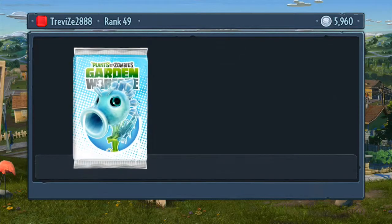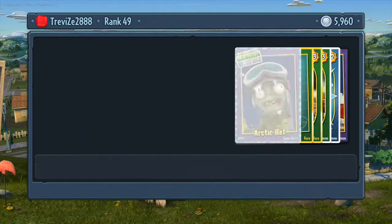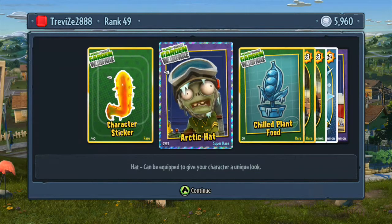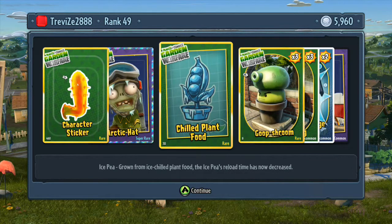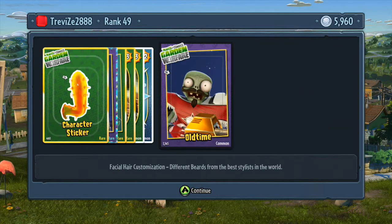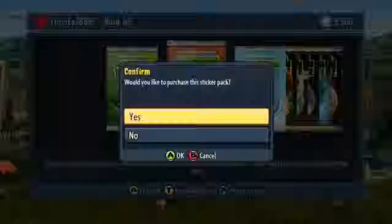Let's open a Crazy pack — ten thousand coins. In here we go: new character, Fire Cactus unlocked — quite a good pull out of that pack. An Arctic hat for my Soldier. Chilled Plant Food for the ISP — the ISP's reload time is now decreased, that's quite cool. Goop Shroom and Pea Gatling summons. Two more challenge stars. And an oldie timey moustache for my All-Star.